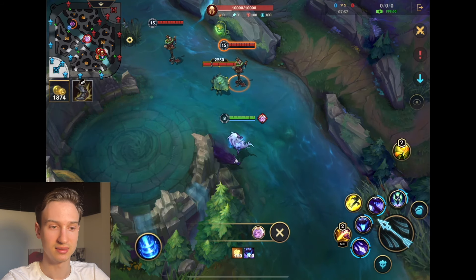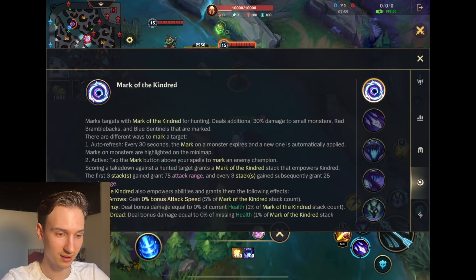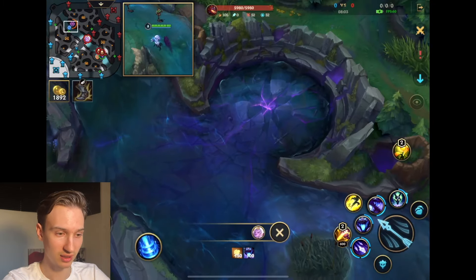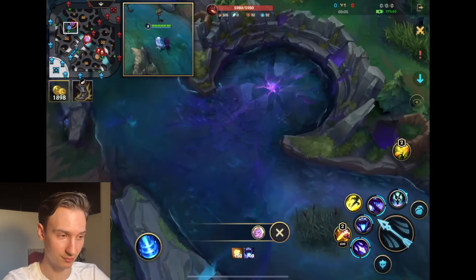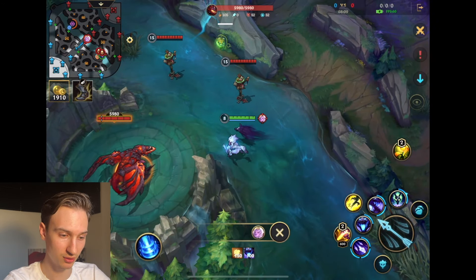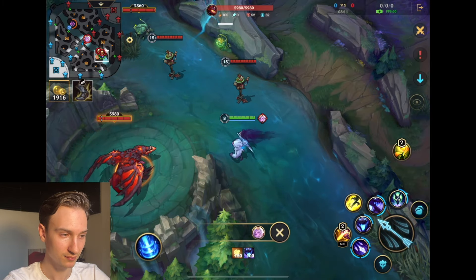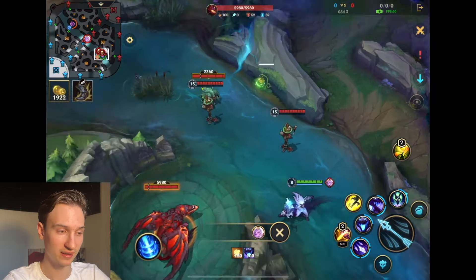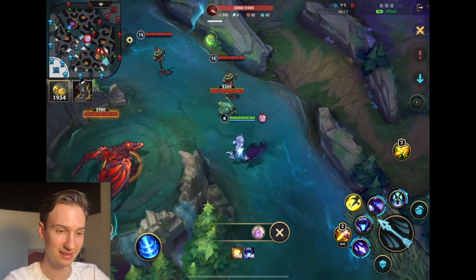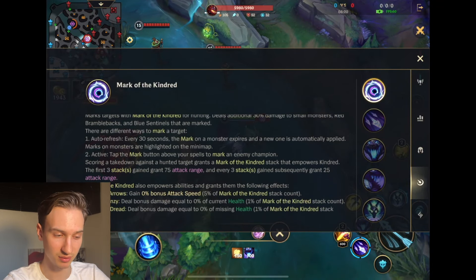Let's break down Kindred's abilities, starting with the most important — the passive. Marks appear in enemy jungle camps or neutral camps; right now it's on the top Scuttle Crab. You can also get marks by marking the enemy using the mark button. Right now Soraka is marked, so if I kill Soraka, the Scuttle Crab, or any other camps that appear with marks, I gain attack range, damage, and attack speed.